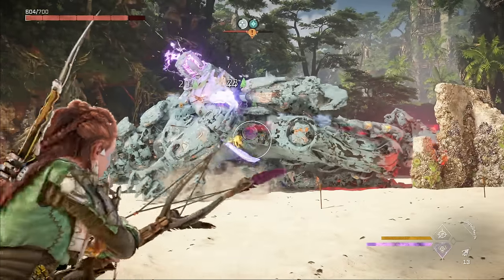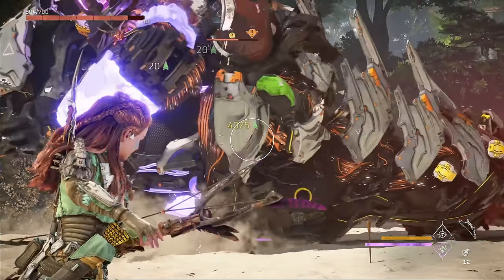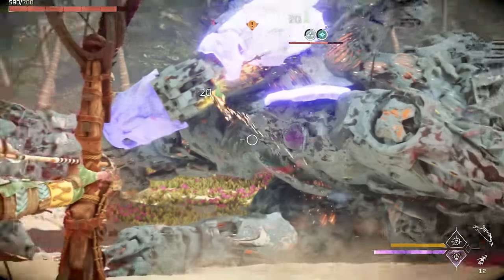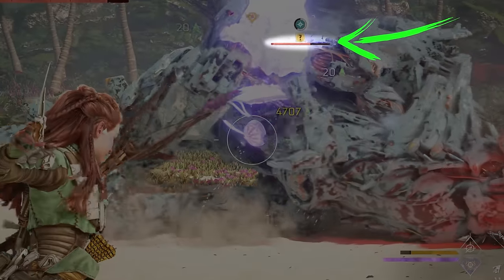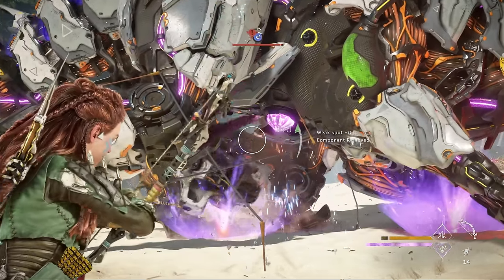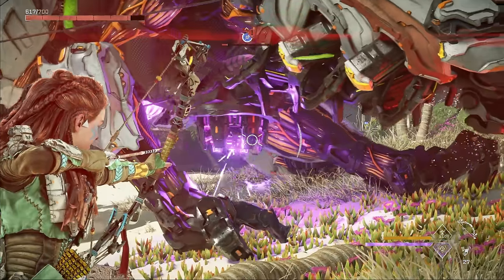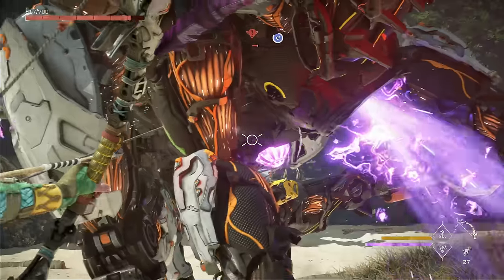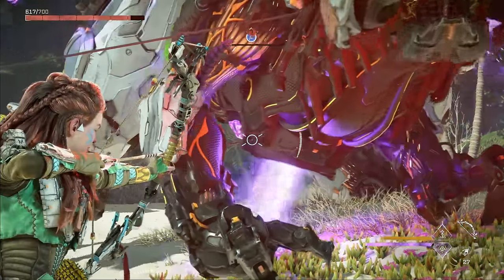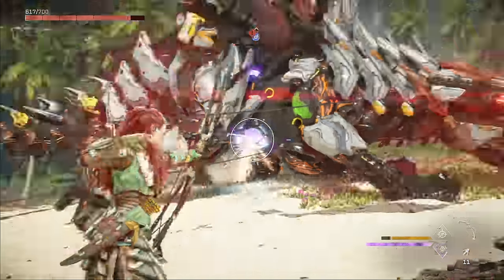Testing shows the plasma core — the small dome on the Slaughter Spine's chest — has the highest damage multiplier of all its weak points, clocking in at 2.5. That multiplier combined with the 2x brittle multiplier lets us absolutely melt its HP. The plasma core is initially covered by the plasma earth blaster, so we need to remove that first. Don't confuse the plasma core with the larger plasma energizer further up the chest — you won't deal as much damage hitting that. The best angle is to stand off to the side and fire between its arms and legs.